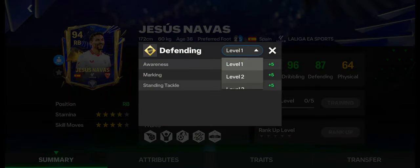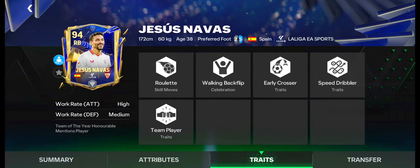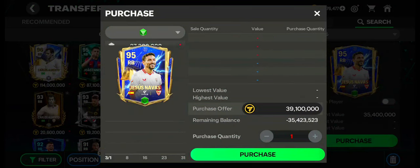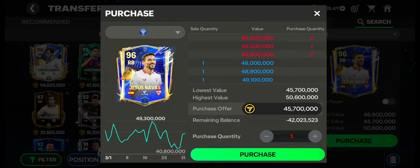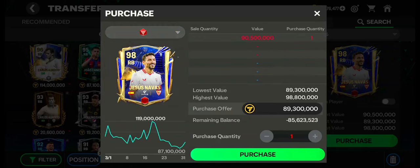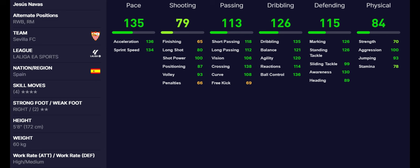Number 4: Jesus Navas. Jesus Navas has 4-star stamina and 4-star skill moves. He can also be used as right wing back and right mid. He has excellent pace, passing, and dribbling skills. Weakfoot is bad. Work rates are high in attacking and medium in defending. Traits are also okay. Currently, his value is under 38 million coins. His price is now increasing in the market. Purchase quantity and sale quantity are high. These are the max stats of Jesus Navas.